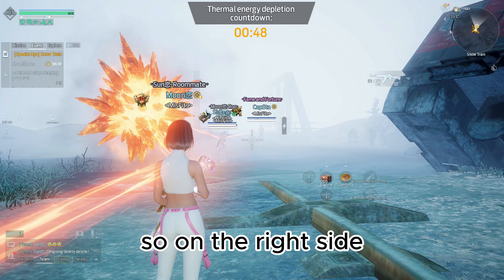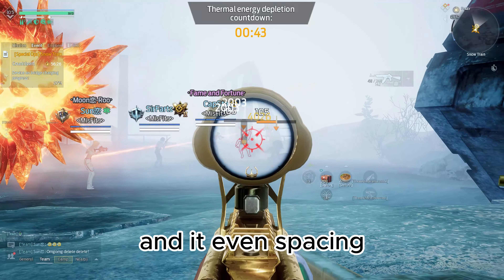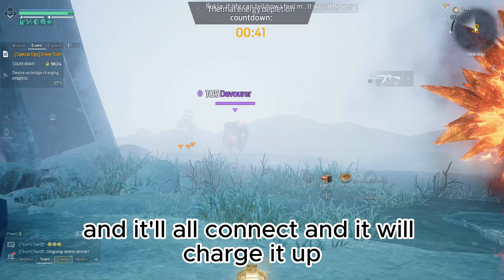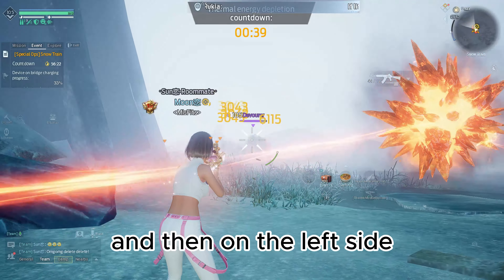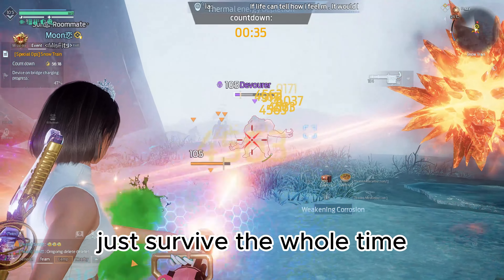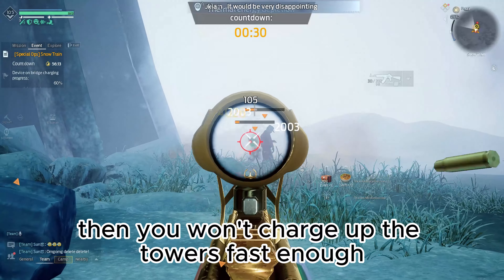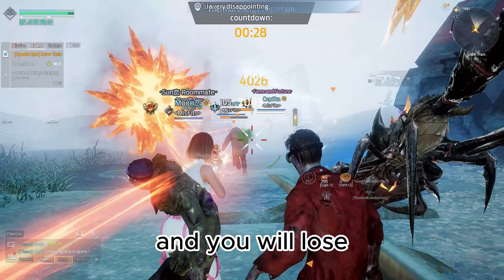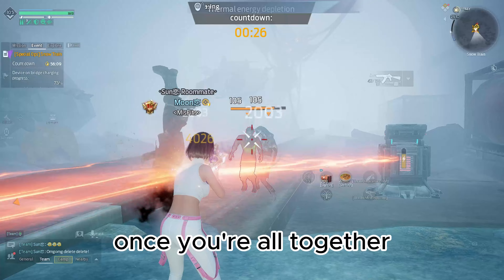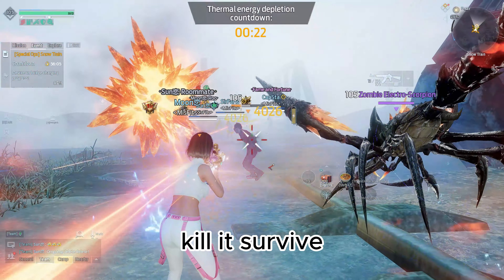On the right side, get about three of your teammates and line up next to that power source with even spacing, and it will all connect and charge it up. Then on the left side, have one person connect over. Once you do that, just survive the whole time, and you have to do it quickly — because if you don't line up quick enough, you won't charge up the towers fast enough and you will lose. Just shoot the zombies, kill them, survive.